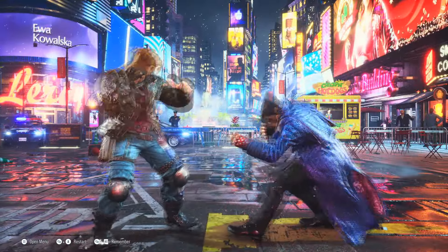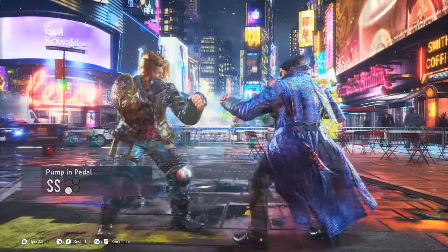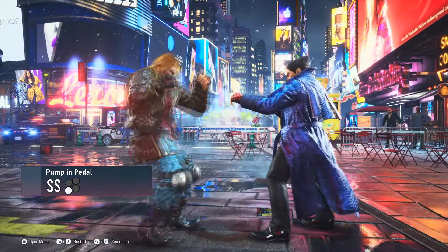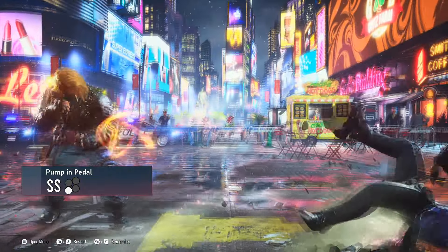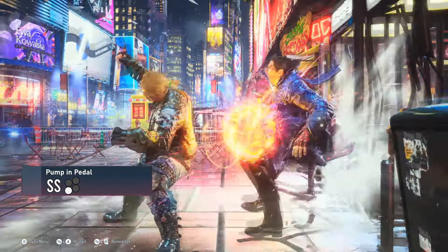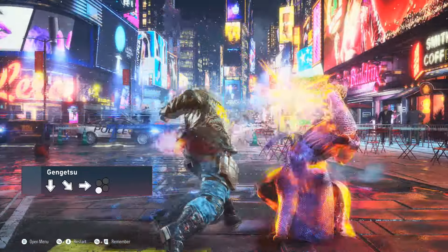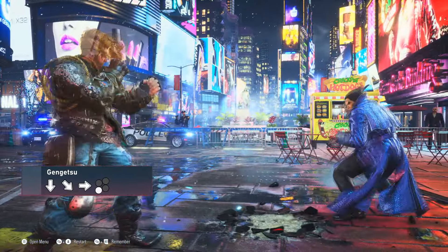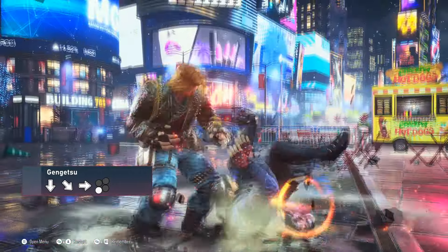When it comes to lows, Pumping Pedal and Gengetsu are a force to be reckoned with. Pumping Pedal is a long-range minus 12 low with good damage and good plus frames on hit, giving a guaranteed follow-up on counter hit. At the wall, it turns into a 50-damage wallsplat. Gengetsu, on the other hand, sacrifices a little bit of extra safety for good evasion, and also gives a guaranteed follow-up on counter hit.